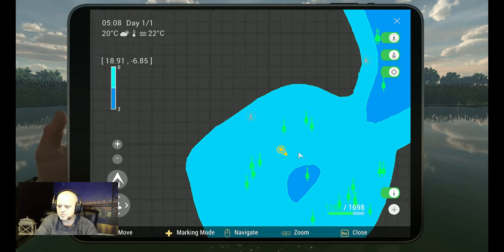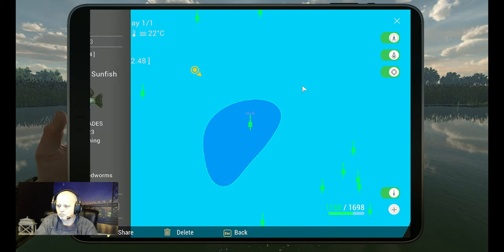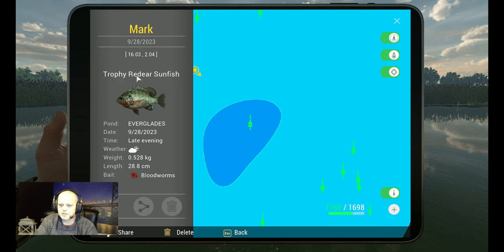Trophy red ear sunfish, Everglades, late evening — so it was in the late peak. Weight: 0.5 to 8 grams, 28.8 centimeters — small fish. On bloodworms, hook size 16, at depth 2.